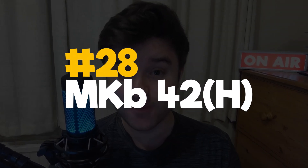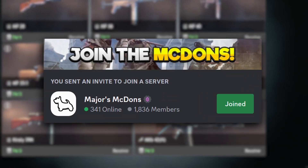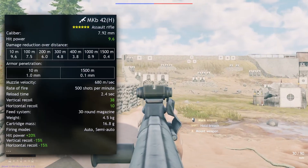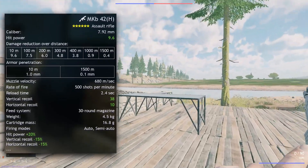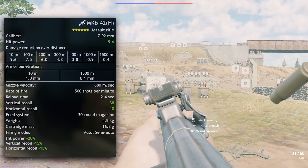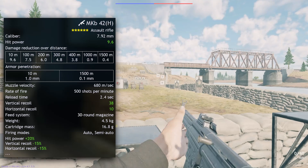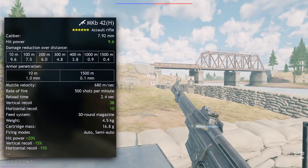28th sees the MKB42H — another one you'd be forgiven for wondering why it's so low, especially considering how desired it is amongst the player base. There is one big reason why the MKB is in 28th: its fire rate. 500 rounds per minute isn't really that high, and you will lose out in close quarter combat to many above it on this list. But what it excels in is mid-range combat as an assault rifle, doing more damage at 100 meters than any we've looked at so far. Two bullets is at least an instant down, often an instant kill, even at 100 meters, combined with low reload speeds and recoil.